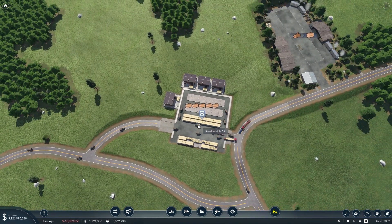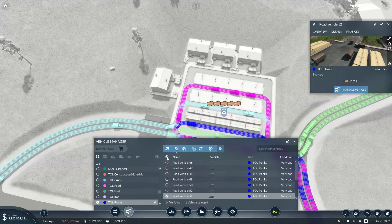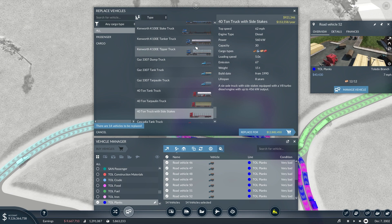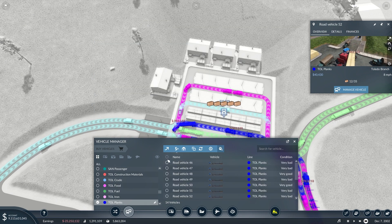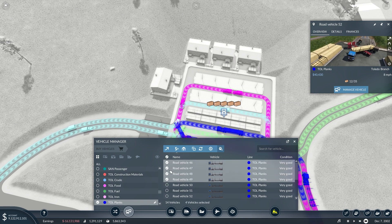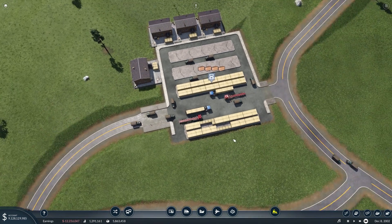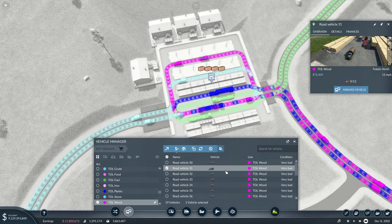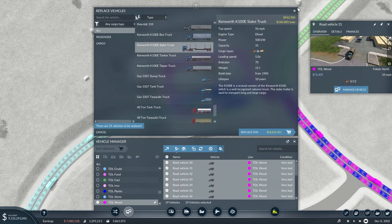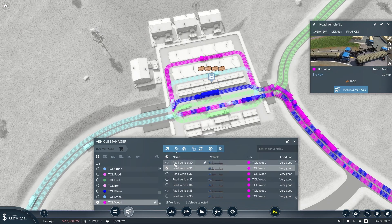So we'll start here with this whole plank operation going on. Many of these vehicles could definitely be upgraded, and this will greatly improve the traffic in this truck station because we won't have as many trucks driving through here and we won't have to worry about them getting all caught up in each other's way. We'll pretty much select every line that's running here — I think for all of them we'll use these stake trucks because a lot of the destinations are pretty close here.